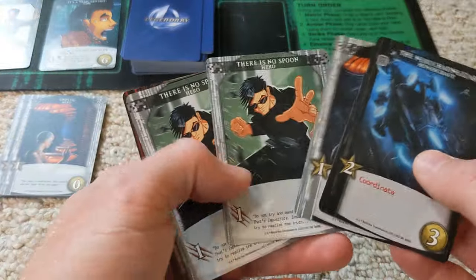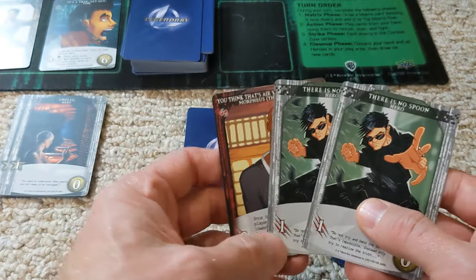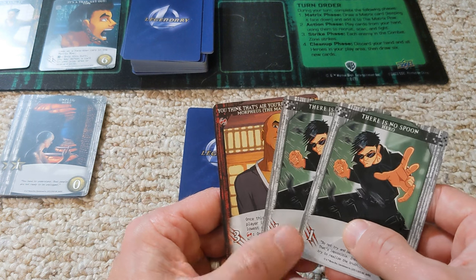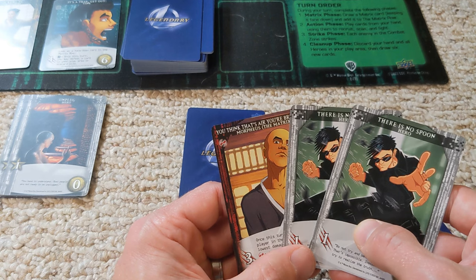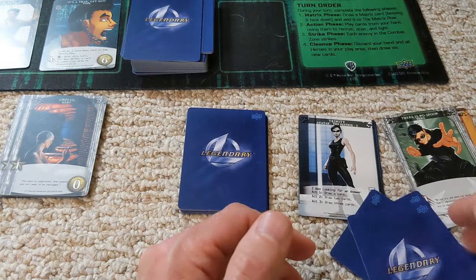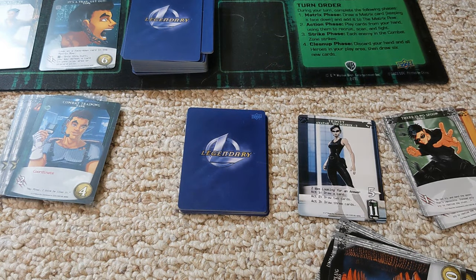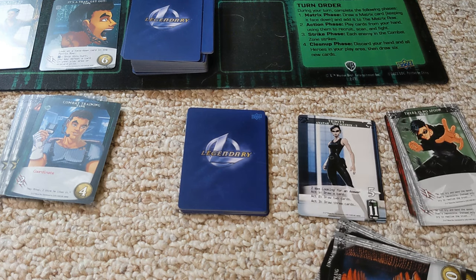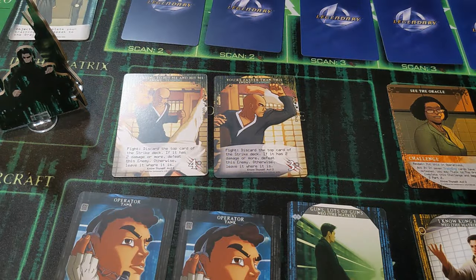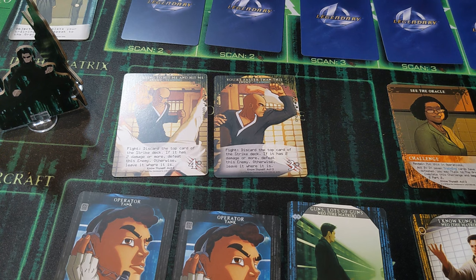Trinity has five, six, seven combined and might be able to do a scan. We're going to spend five strike doing an attack with Morpheus's coordinate. We see if we can get some lucky damage on the strikes — that gives us seven, which is enough to hit both characters. Moment of truth for the first one — it's a one, not good enough. Second one — not good enough. Oh my gosh. These would have been decent strikes to take as damage, but it makes it very hard to kill these training enemies.